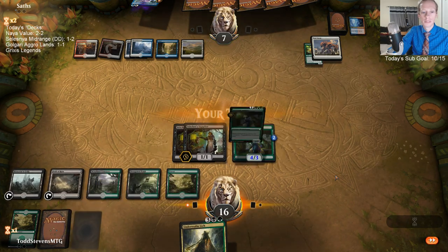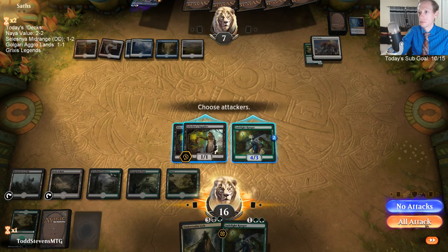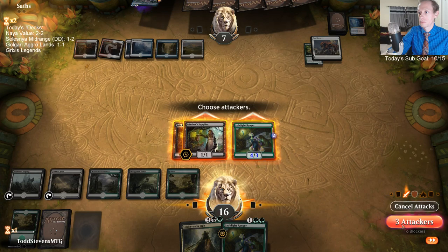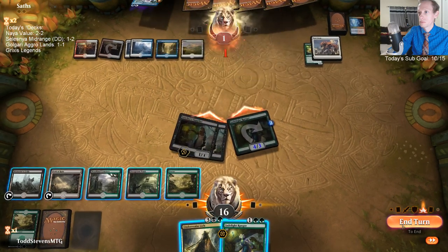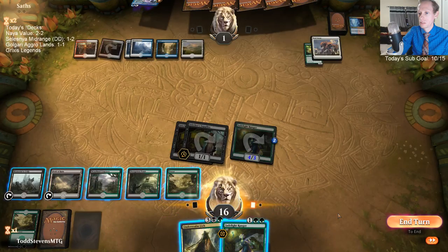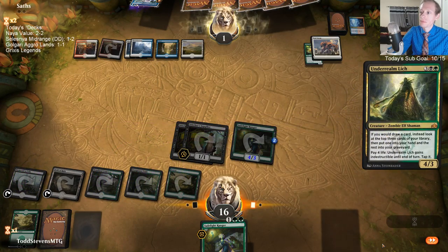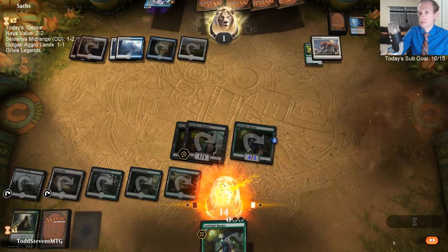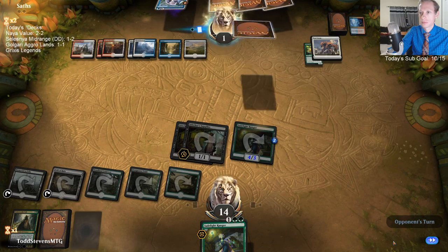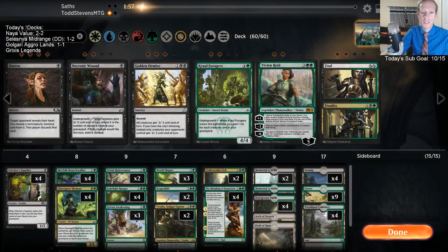Hey, what's up Dorky Dad. We have another World Shaper — I can Memorial to Folly it back. Just gonna cast Underrealm Lich. They had to have Deafening Clarion — they did not find it — and there we go. Little crappy Stitcher Suppliers and Jade Light got us there.